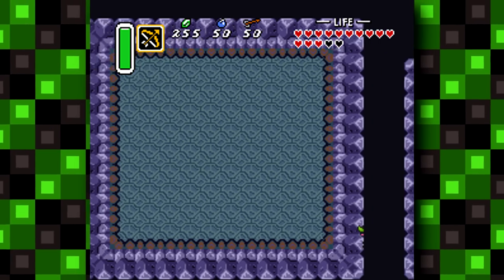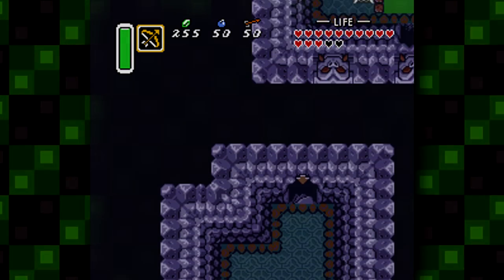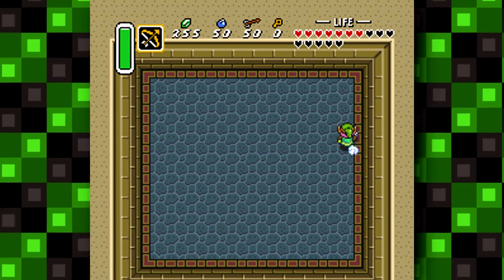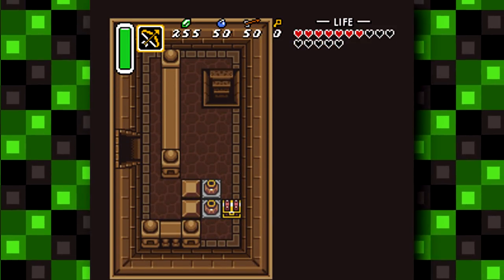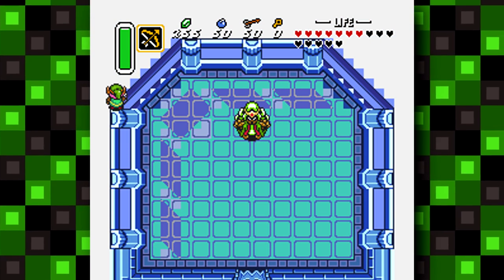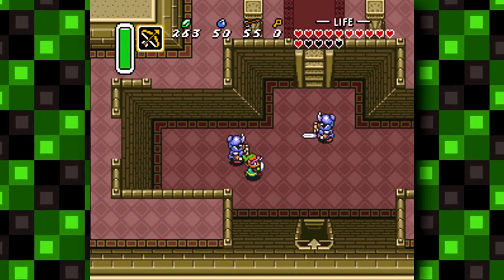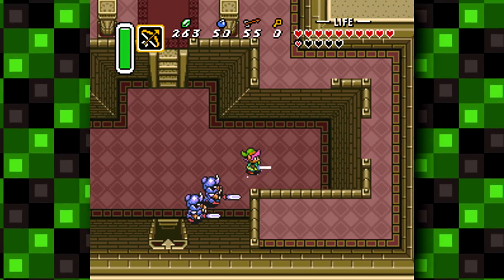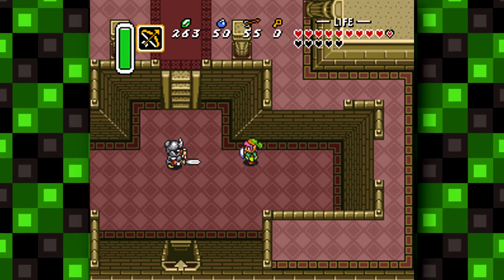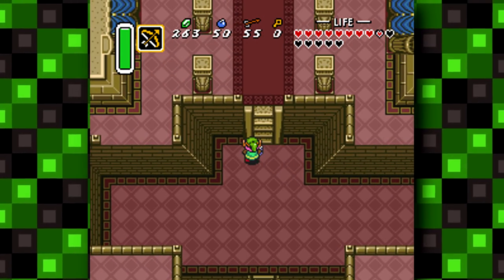I'll leave the action replay code for debug mode in the description below. If you guys manage to find something cool, be sure to let me know. And with that, this concludes this Lost Bits video on The Legend of Zelda: A Link to the Past — I hope you guys enjoyed it. Be sure to click on the card to check out other Lost Bits videos and let me know what other Lost Bits you'd like to see next in the comment section below. If you're new to the channel and want to stay up to date, be sure to subscribe and check out my other social media pages linked in the description. Thank you all so much for watching and for all of your amazing support — I will see you in a bit.